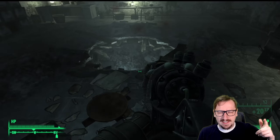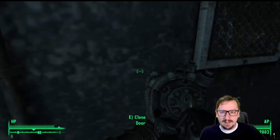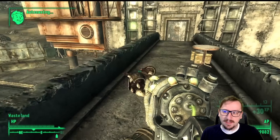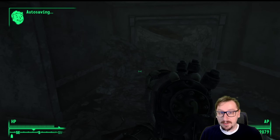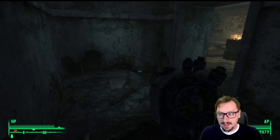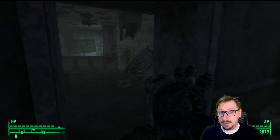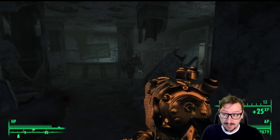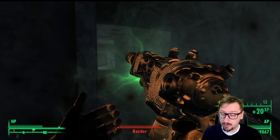Funny enough, you can actually get both this and the other reward from the Replicated Man quest. You just have to side with Harkness first, get the Plasma Rifle, then go talk to Zimmerman and side with him. Then you can kill Zimmerman and his Synth, and you'll also get the Wired Reflexes perk, which gives better action point cost. This weapon is already really good in a VATS build, and VATS is very strong in Fallout 3. So if you want to do that, you start out with probably one of the strongest starts in the game.